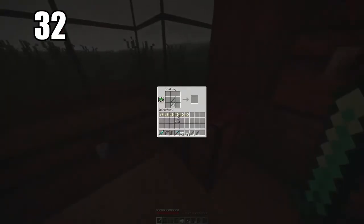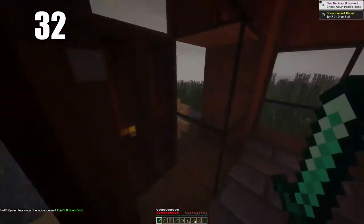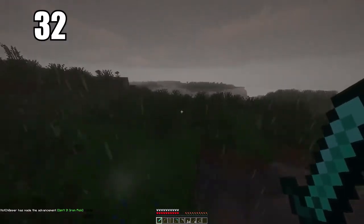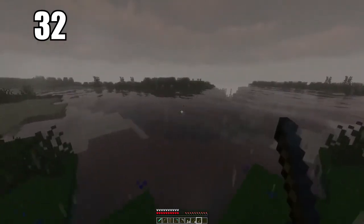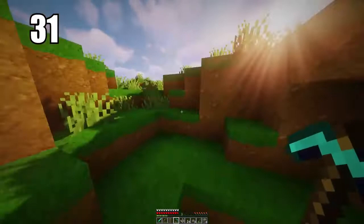Tip number 32: iron is one of the most valuable things in the game even though it's easy to find. It's the best multi-purpose ore you can have. I recommend making all your everyday tools — swords, pickaxes, armor — out of iron. Diamond gear should be saved for when you really need it. Keep loads of iron tools in circulation; if one breaks it doesn't matter because the resource is very easy to find.